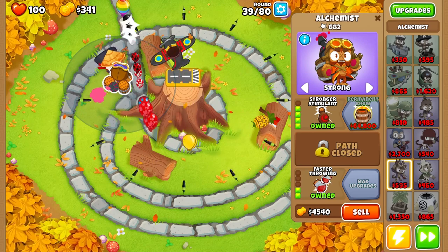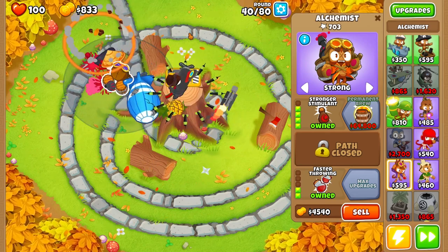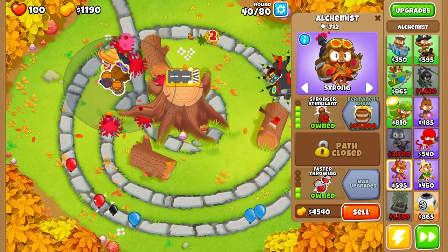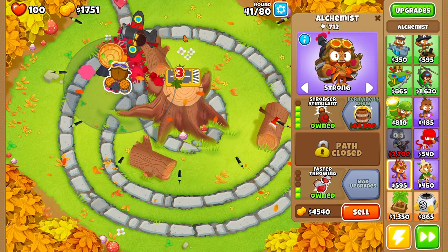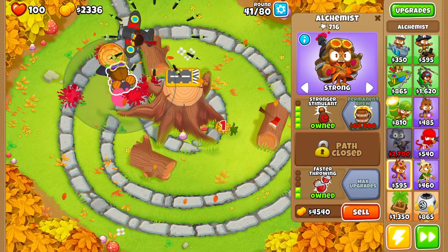We can actually afford Stronger Stimulant as well — I was worried we'd be a little short since we bought that Dart Monkey, but as you can see we were able to afford it. The Monkey Ace was the right way to go, because without it I don't think we would have been able to pop that MOAB with just our Bloon Jitsu Ninja Monkey and our Alchemist.